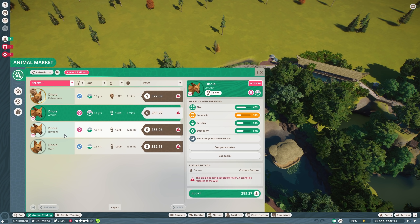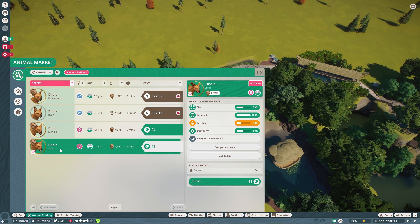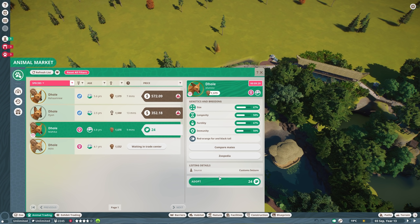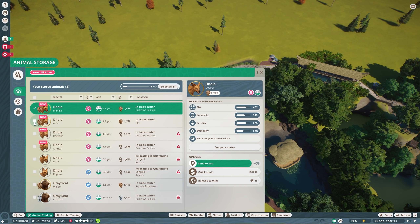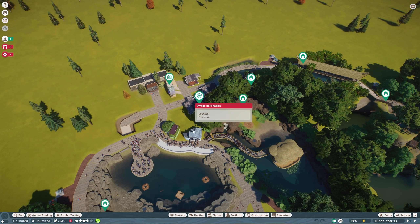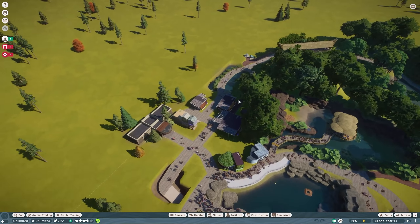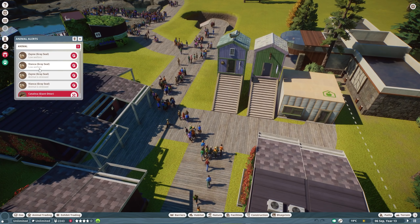Send them all to Quarantine Large. Let's go ahead and unpause — they should be ready shortly, and then we'll get them in there. Hopefully we also don't have the bugs we were seeing last time with regards to the distribution of food. Low welfare — we do have some welfare issues. Stress. What are you guys stressed out for? What's worried about all these people over here? Didn't used to be stressed out. Hopefully this will improve.